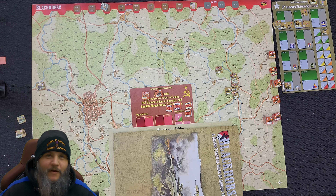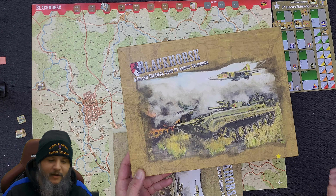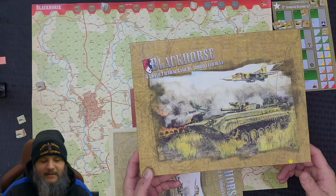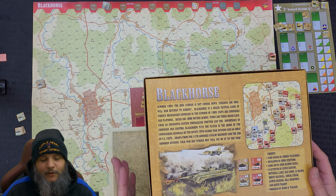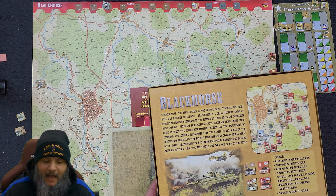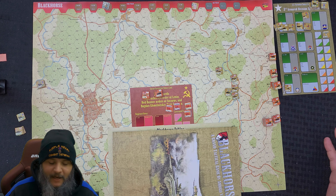Hey guys, welcome back. It is your favorite Gimp of the Limp, and I'm here with a special treat for you all. I have Black Horse, a grand tactical game by Arrigo Villacona — hope I'm saying that one right. This is by Tiny Battle Publishing. Like so many other games, this is a Cold War Gone Hot. It is set in the summer of 1989, and the Soviets have decided that they are crossing the border, they're launching their attack, and they are jumping into it.